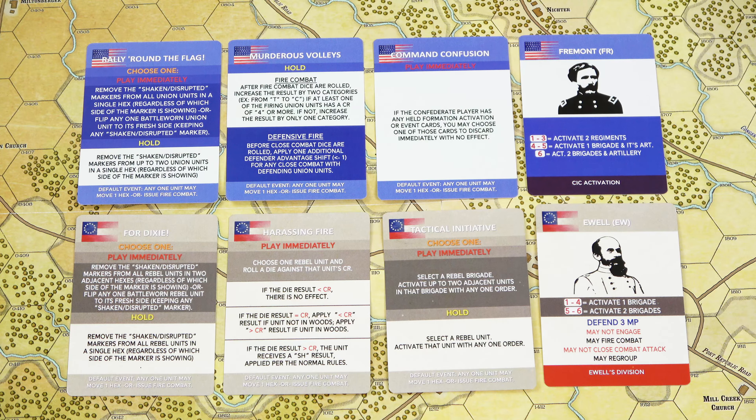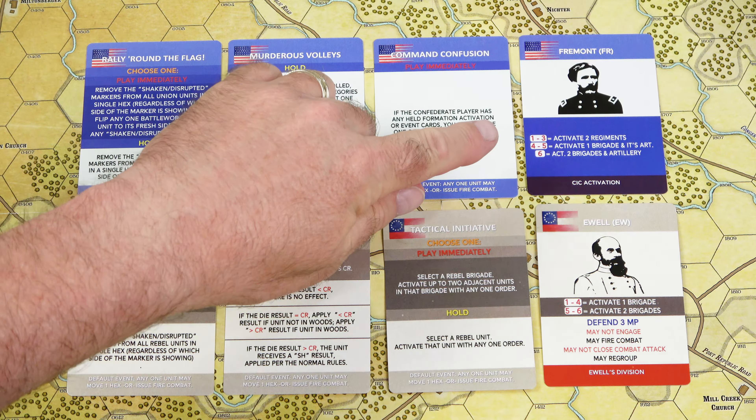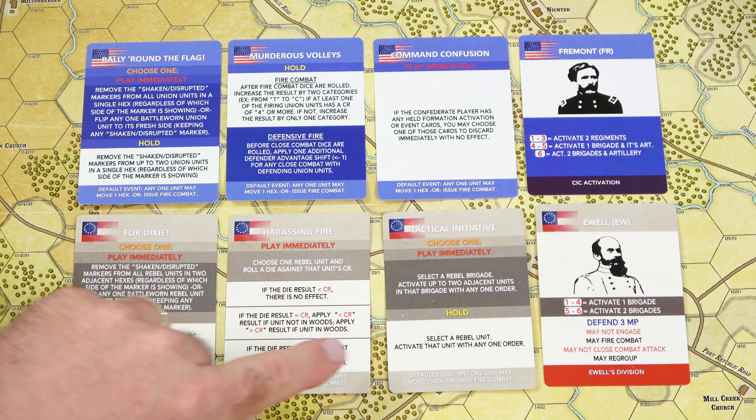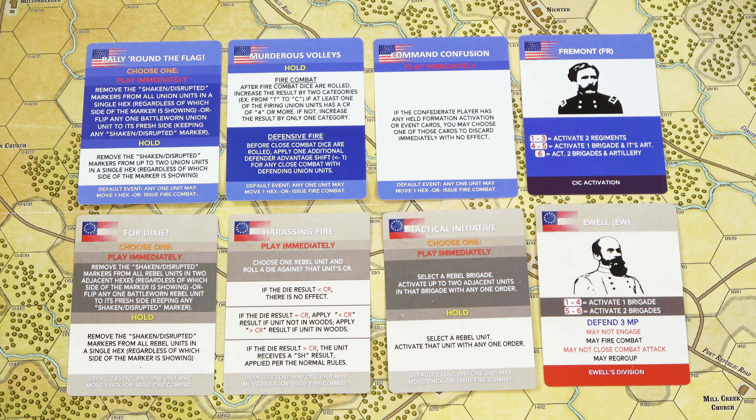Next, we'll take a look at a few examples of the activation and event cards that come with the game. On the right-hand side, we have a Fremont and Yule card — these are going to be unit activation cards. These other cards are going to be different events that take place: Command Confusion, Murderous Volleys, Rally Round the Flag, Ferdixie, Harassing Fire, Tactical Initiative. Rally Round the Flag and Ferdixie are the same types of cards for either side, and each of them gives different advantages when they're brought to bear.